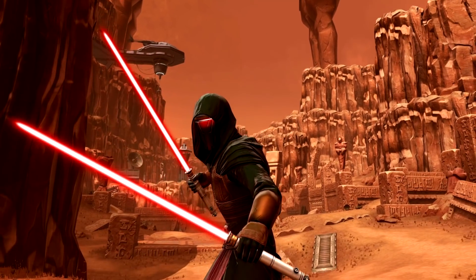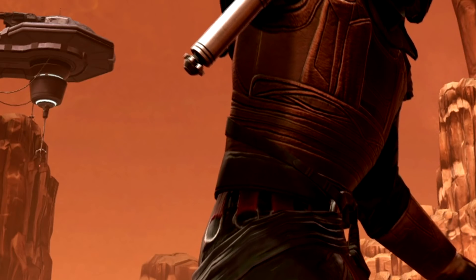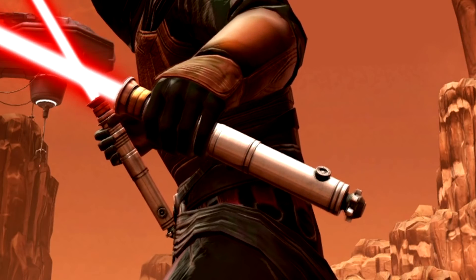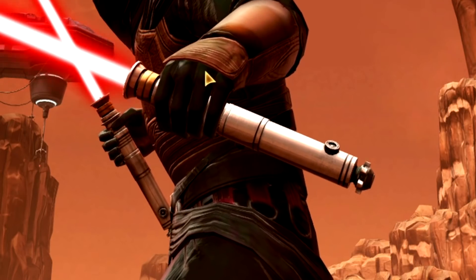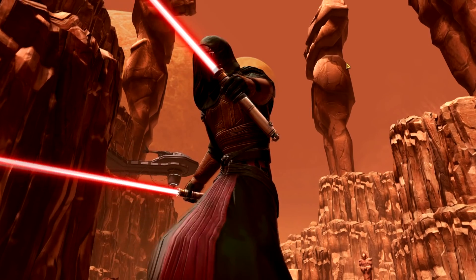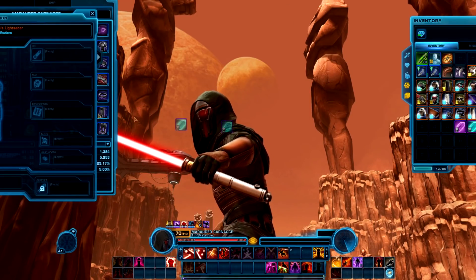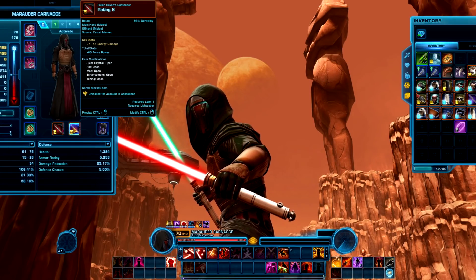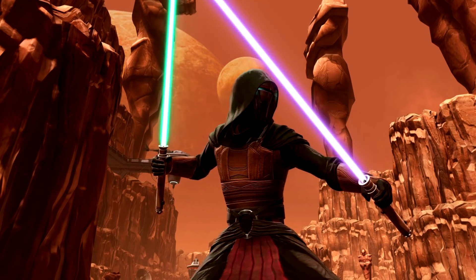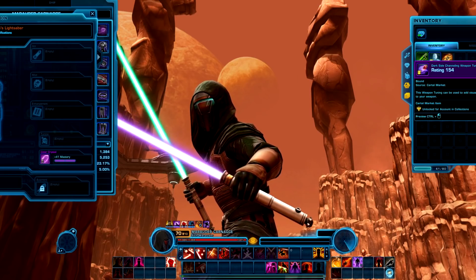I don't have a lot to say about the actual model other than it seems pretty high definition for a low-detail lightsaber. Looks nice, very simple. It'll probably work well for both a Jedi or a Sith because it's got silver with a bit of gold and a bit of black on it. Now I'm going to pop some other color crystals in there so you can see what that looks like — there's a teal one in here and a derelict purple one in the other one. It looks pretty fine with the crystals, nothing crazy.